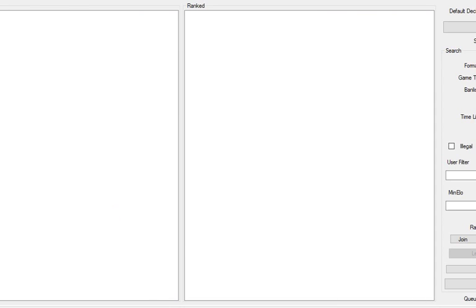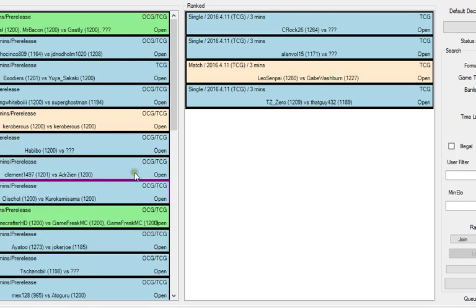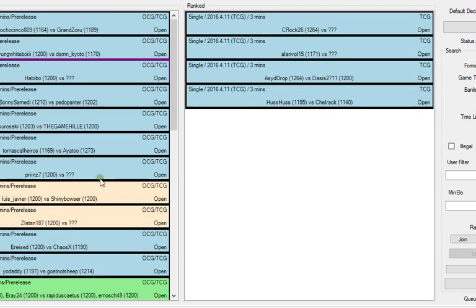That's been going for about 16 minutes, so let's get another game in. Dark Magician's doing pretty good — this is just the new support build, it doesn't have Eternal Soul. Let's see if this guy actually ticks his name so we can get a game. Habibo — come on, tick your name. Three, two, one — okay, you're not worth my time.